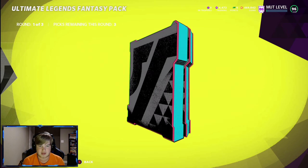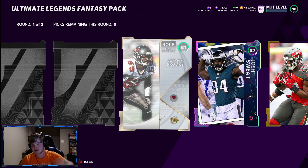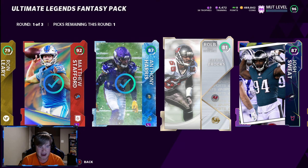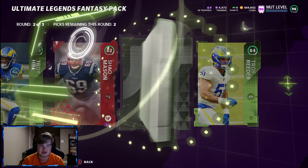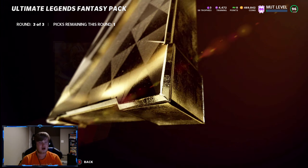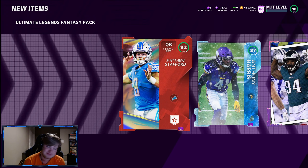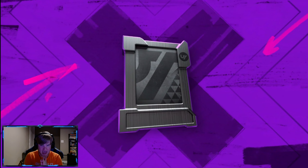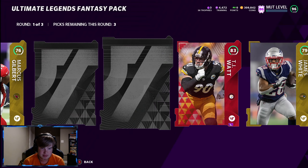That would be huge profits. If we pulled a gold 99 UL, that's huge profits — because those are through the roof in price, at least on PC. We get a MUT Hero, 87 Josh Sweat. 50-card — this could be a God Tier first round. Derek Brooks and Anthony Harris and a Blue Redux — Matt Stafford. Anthony Harris and Josh Sweat out of the first.